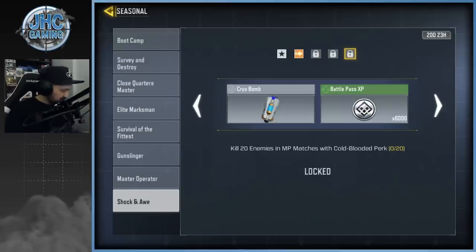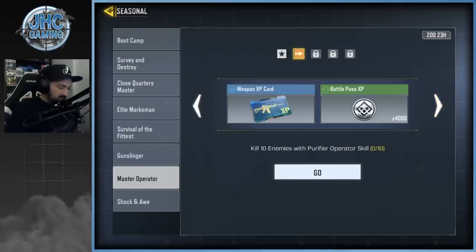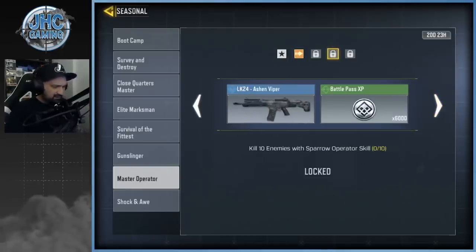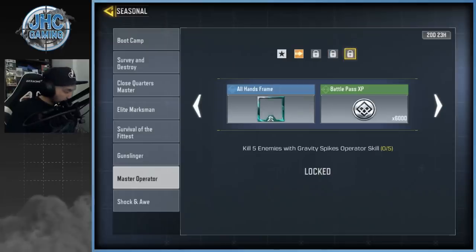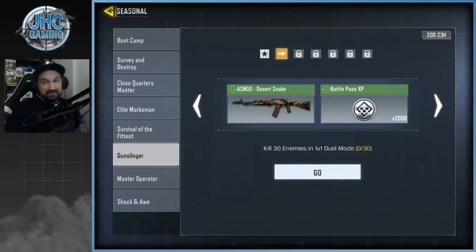There's some more things to do using perks, and then you're done. There's another challenge with a brand new frame and also the LK24 Ashton Viper — not so great. But here's the free-to-play Cordite: you're gonna have to work for it a little bit, play a lot of 1v1s and get 30 kills.